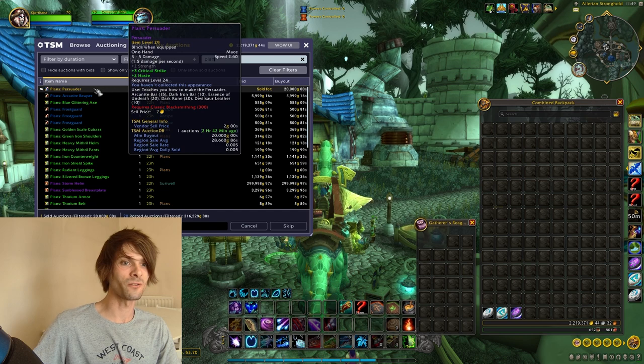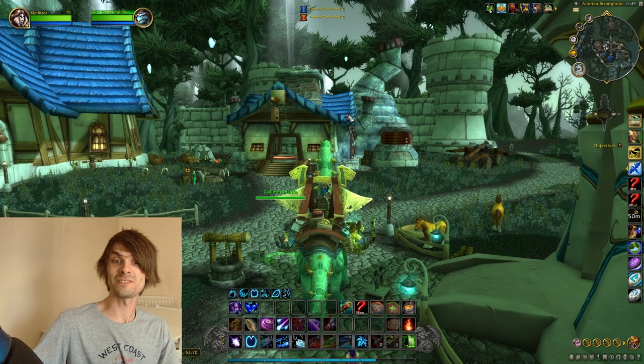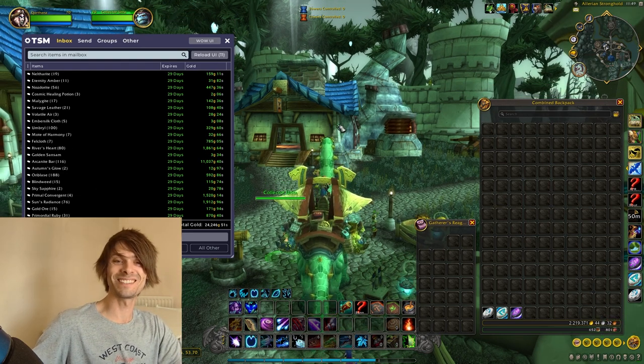Plans of the Persuader sold for 20k gold. So we've made roughly around about 44k within around about two hours.